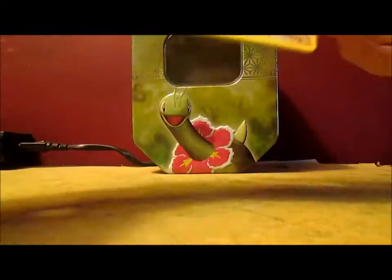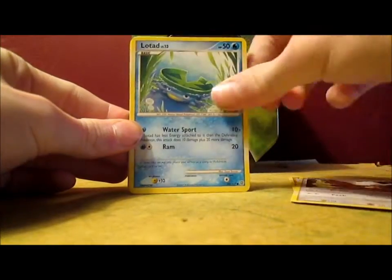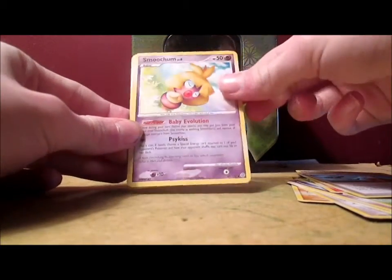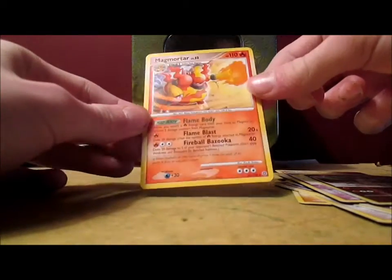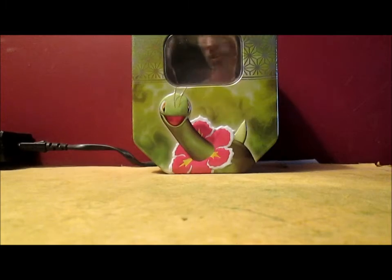Let's get to the actual packs — Pearl Stormfront Wonders. I really have no idea what Ultra Rare cards you can get. We got Trapinch, Pidgey, Lotad, Natu, Burmy Sandy Cloak, Charmeleon, Professor Oak's Visit, Smoochum, a Brava Reverse, Anime Mortar, and a rare. I think I actually have the holo version of this card — pretty sure it's definitely the holo. It's pretty cool.